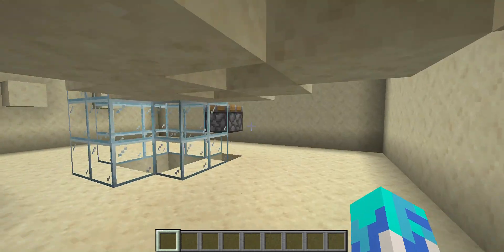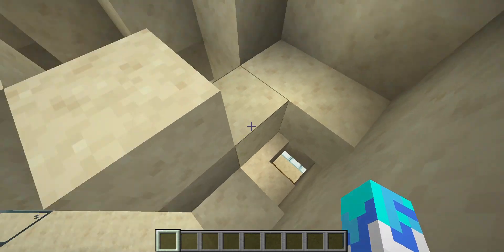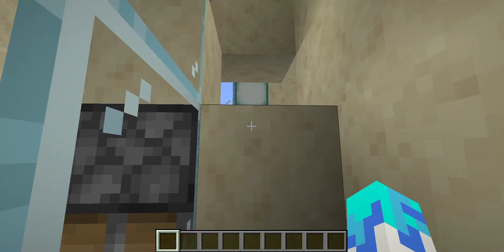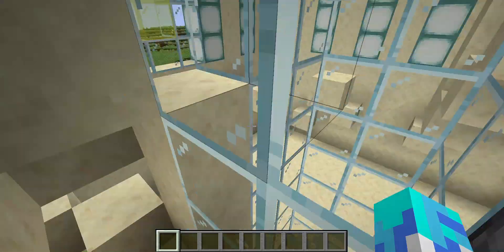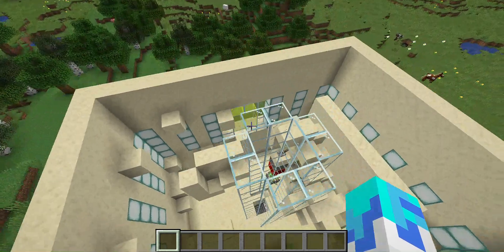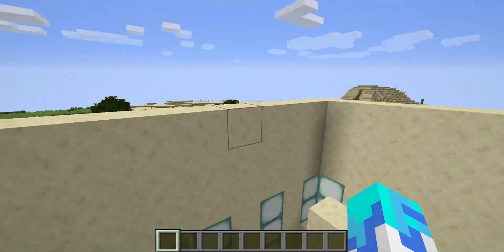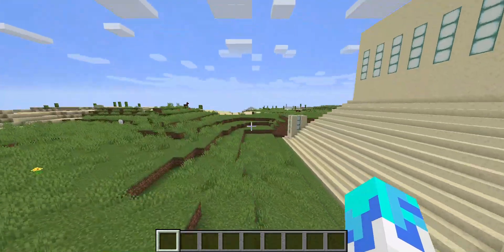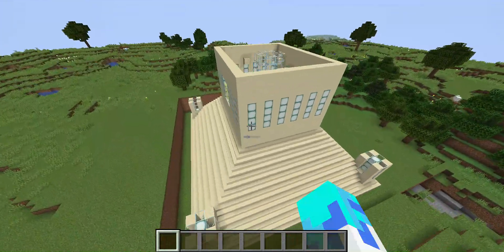I built this thing but I don't even remember how to use it. You have to jump up here, go pop pop pop without falling, walk up here, and pull this. I'm actually decent at redstone but I can't figure out how to make it work because it just doesn't work.